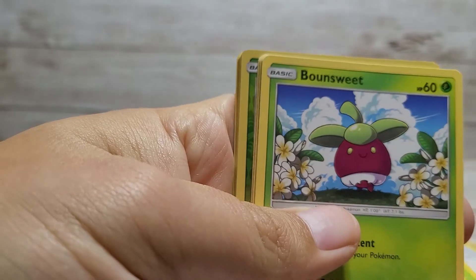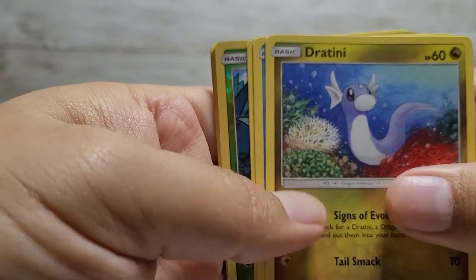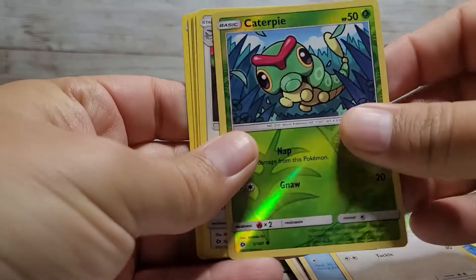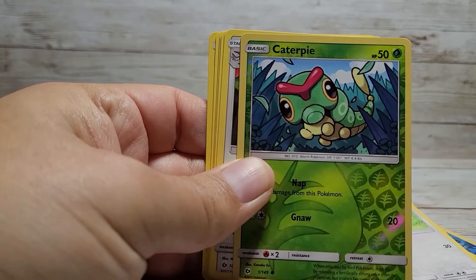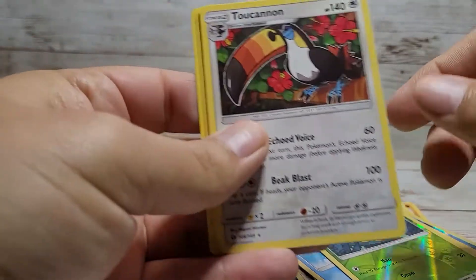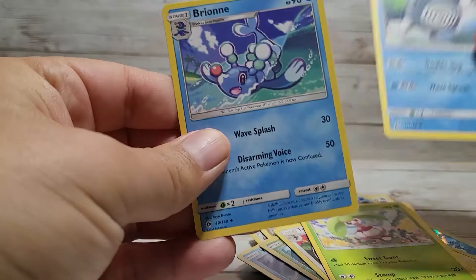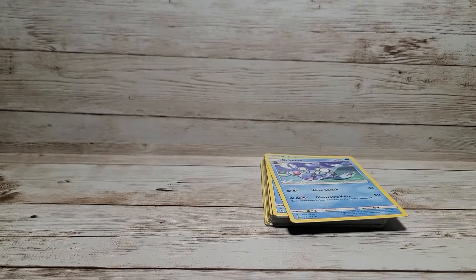With this one we got Bounce — sweet! Got ourselves a Lillipup; my daughter likes this Pokemon. Pichu, which has always been one of my favorites. Stufful, and we got ourselves a Caterpie, which was actually the very first Pokemon card I ever opened way back when the first Pokemon pack came out. Caterpie was the very first card I saw, so I always held it in pretty high regard. Also got Turtonator, psychic energy, Steenie, Porygon, and Brion.